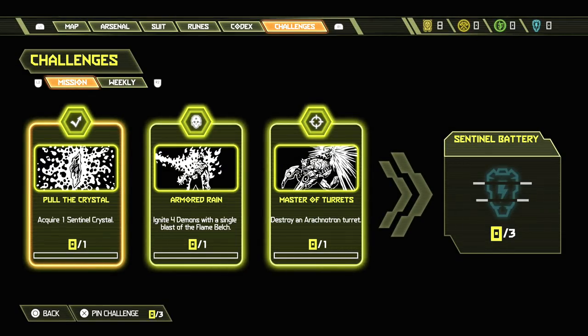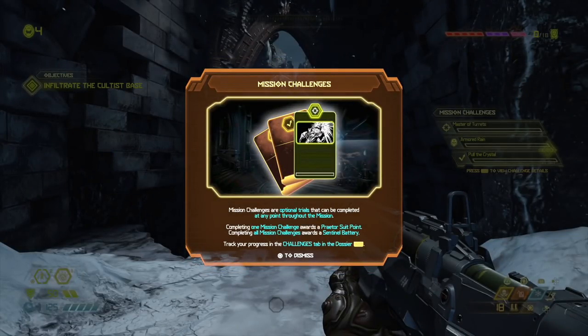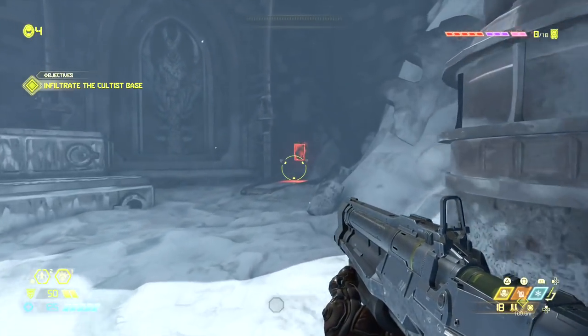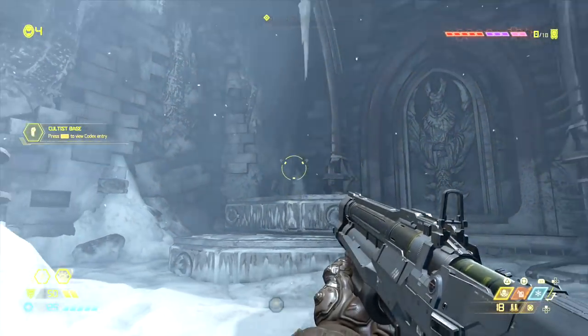Acquire one sentinel crystal, ignite four demons with a single blast of the flame belch - if I get them together I can do that. There's a weekly challenge too. Destroy the turret on the back - those seem like straightforward stuff. Mission challenges are optional trials that can be completed at any point. I'd actually prefer them not to stay on screen - the less stuff on here the better.